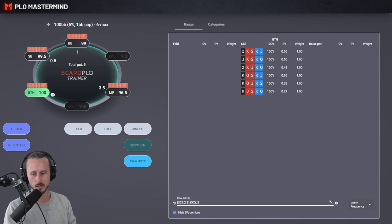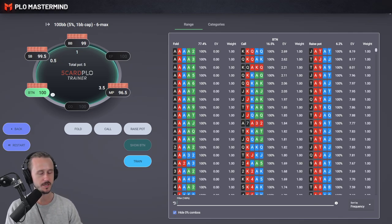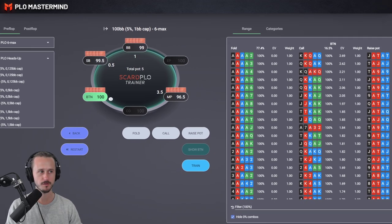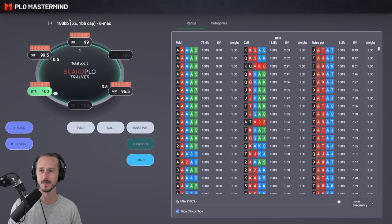Pretty interesting. I want to show you basically how you can quickly check up on your preflop game and improve on it — you can filter for specific hands, use the categories, and also train yourself in the software. There are also different solutions available — we have six-max as well as heads-up solutions. So if you're interested in that check it out, head over to plomastermind.com. That's gonna be it for this session. Hope you enjoyed — a quick one jumping into a few hands and also analyzing it with the software. Make sure you subscribe to the channel, give the video a thumbs up, follow me on Instagram at lukebotter86 if you want to follow my life more. Thank you very much for watching — over and out, catch you guys in the next one. Bye.